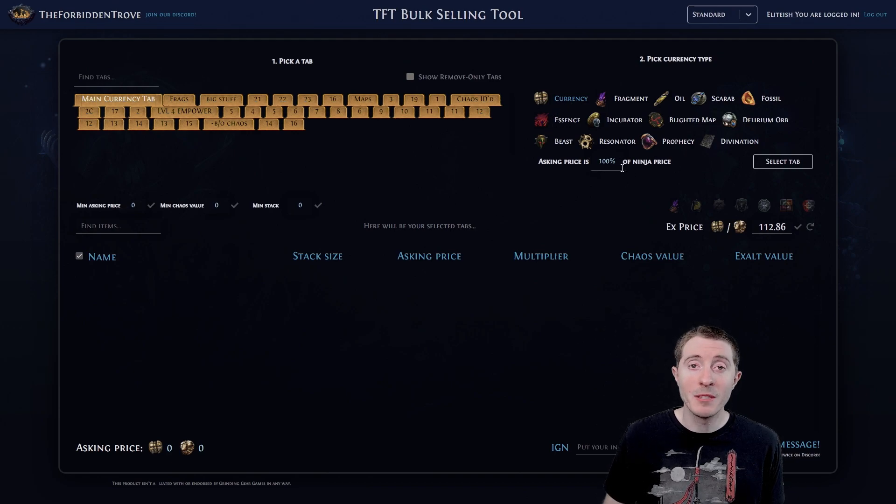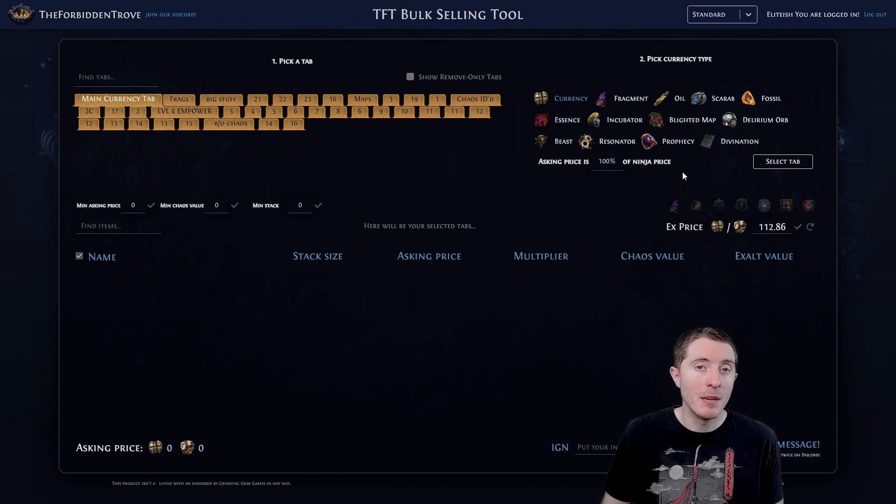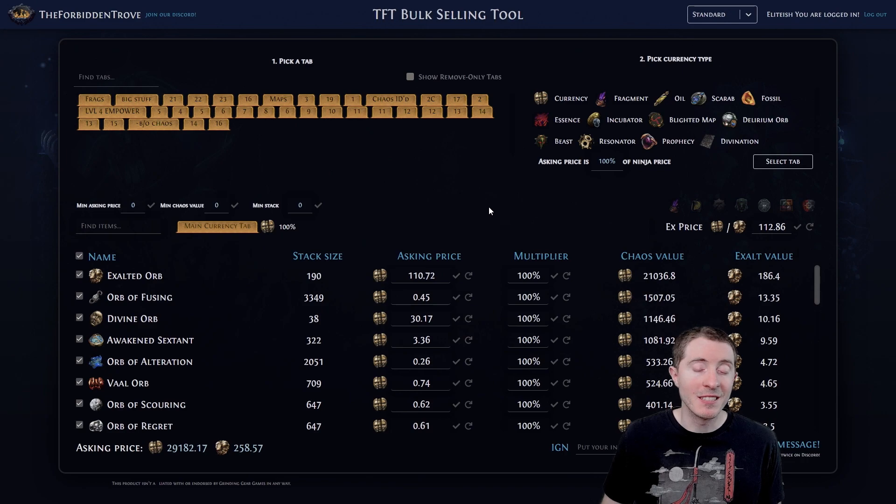It's using PoeNinja to get all of its prices. For example, maybe veil orbs during the league are going to be really valuable, so maybe you'd set this as 110% right here. Right here is where you'd set it for every currency. So I'm going to say select tab — it's going to go and take a look at what I have. As you can see, I can put specific multipliers on individual pieces of currency. So to my point on veil orbs, I could say this is actually going to be a 30% markup. We'll hit the check mark — as you can see, that increases our chaos value to 682. You can then go ahead and hit this revert button if you want to set it back to 100.